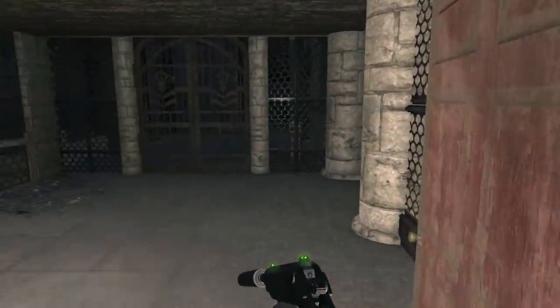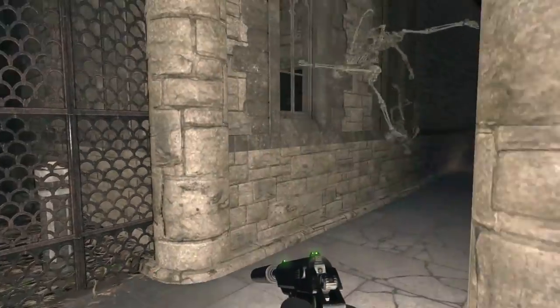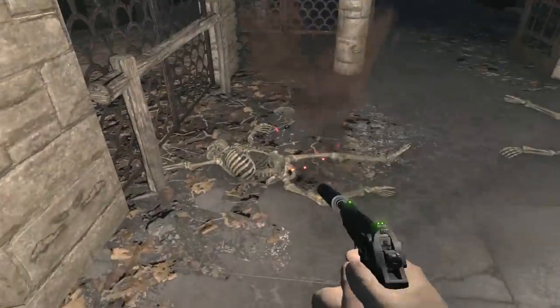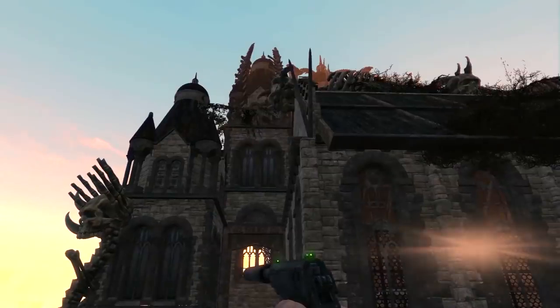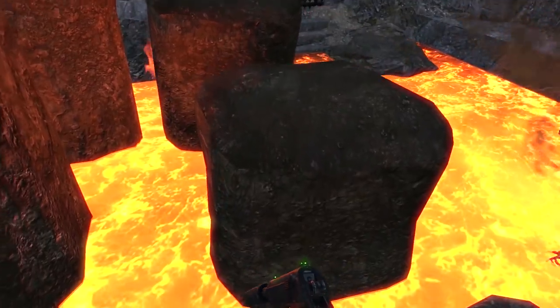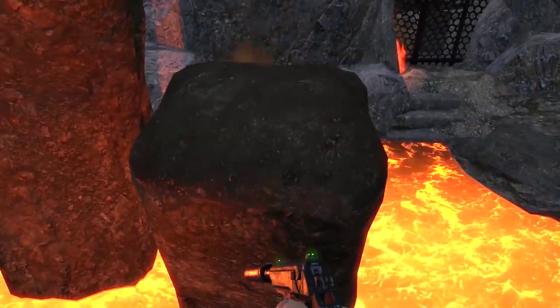I'm not ashamed to admit that it made me jump several times, which I didn't think would be possible with Fallout 4's engine but somehow Mad Rock managed it. Once you've lifted the curse you can invite your settlers to live in the giant monastery and start redeveloping it into a nice comfy home, or you can keep the curse active and give your settlers a living hell — it's up to you. It's a fantastic mod that rolls a quest and a settlement all into one, and it's worth downloading even if you just want to explore it.